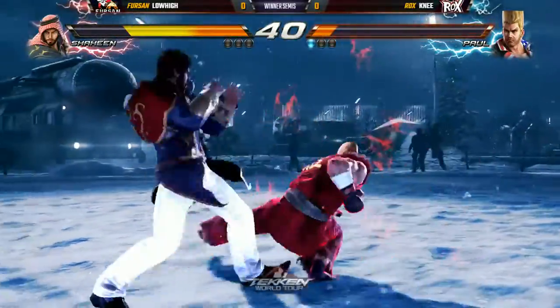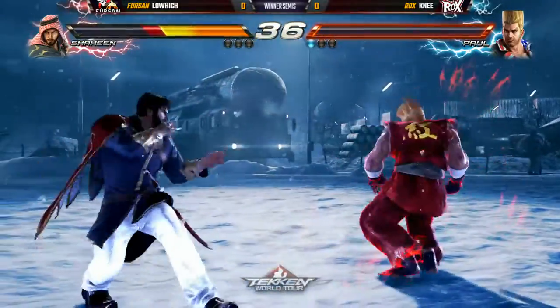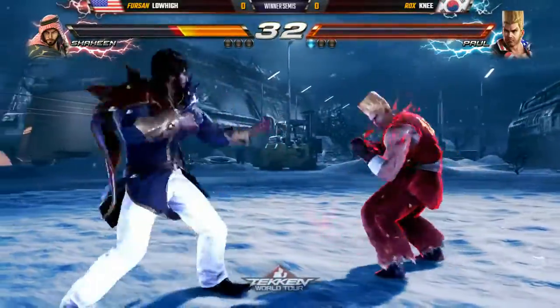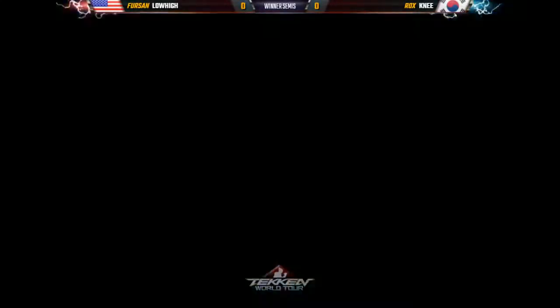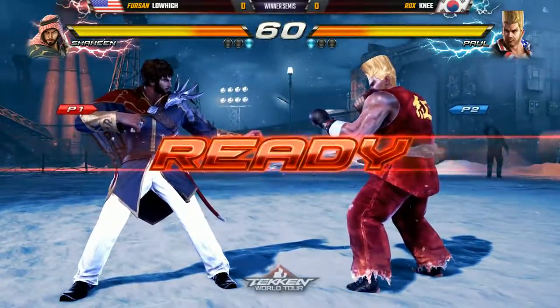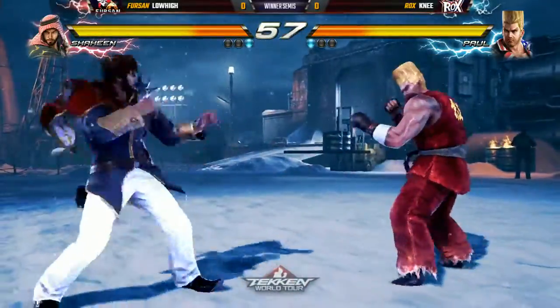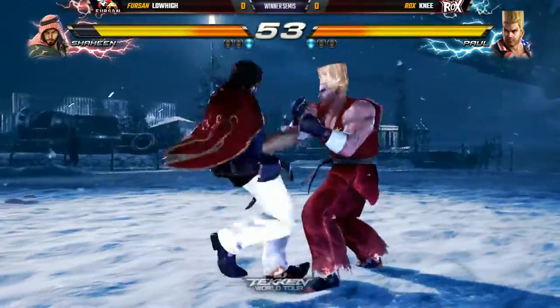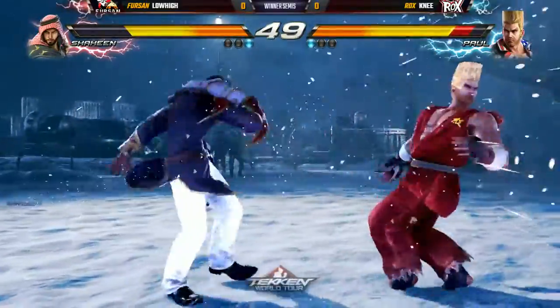This is where Paul becomes scary — he has access to the rage drive and the rage art, and extra damage. He could totally win with just one or two hits right now. He tried it — but got counter hit right through it. The low kick was able to beat out the rage drive, which doesn't have armor properties like the rage art. He probably didn't even have enough life left to survive a rage art attempt. Now he's opting to go for the tracking moves — you see that little homing effect, meaning that move tracks sidesteps.